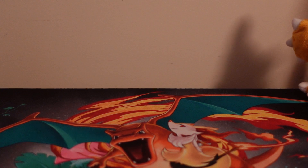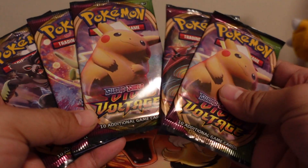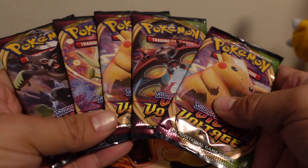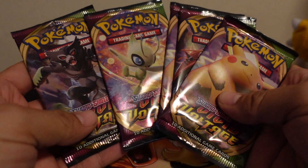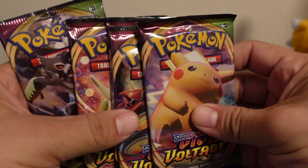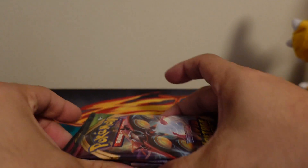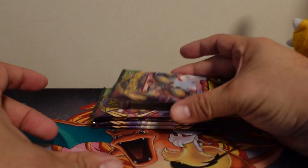Hey there guys, thanks for tuning in again. So today I have a Vivid Voltage opening. I got five packs: two Chunky Chews, one Orbeetle, one Celebi, and one Zuru Zuru. I'm going to do the Chunky Chews last. Let's see if we can pull that Rainbow VMAX Pikachu.